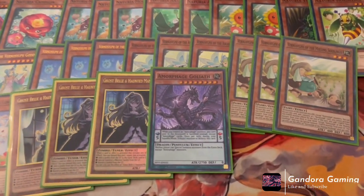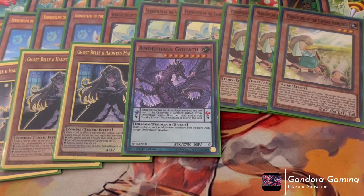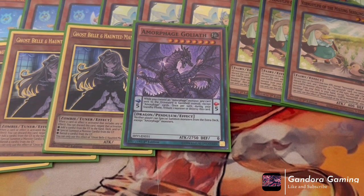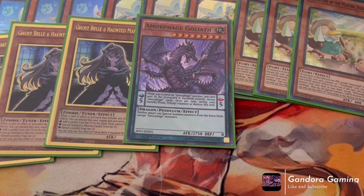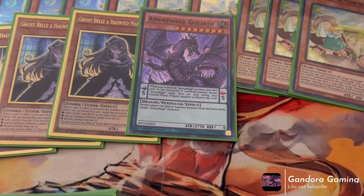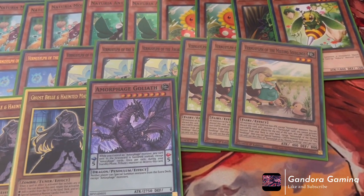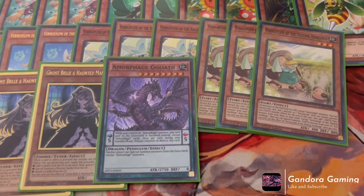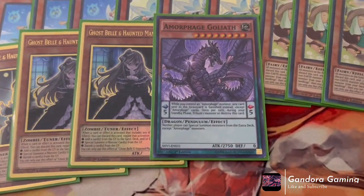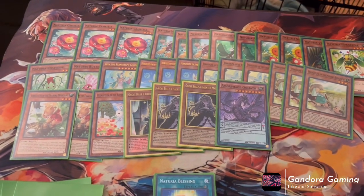For our final main deck monster we play one Amorphage Goliath. I've seen people playing Earth Barrier Statue, but I think Goliath is better due to its higher ATK. Amorphage Goliath's effect: neither player can Special Summon monsters from the Extra Deck except Amorphage monsters — a fantastic floodgate. You've probably seen this in Dragon Link decks off Heretic Seal. In this deck it's a boss monster because you can easily send it to graveyard with Vernalizer of the Awakening Hills, then use any Vernalizer to reborn it onto the field. It's also 2750 ATK, which is a weird stat but hits really hard.